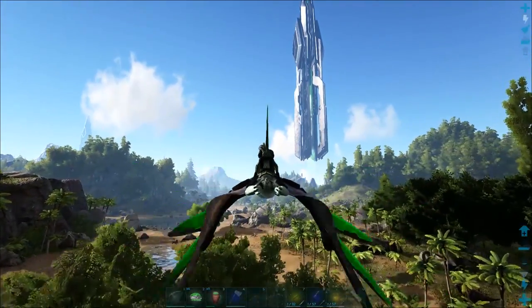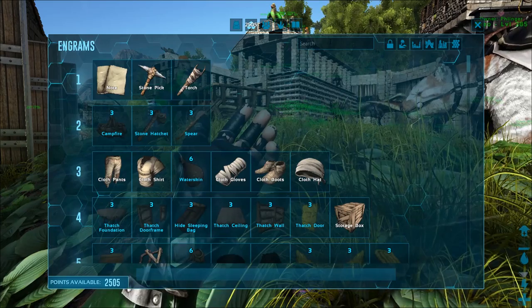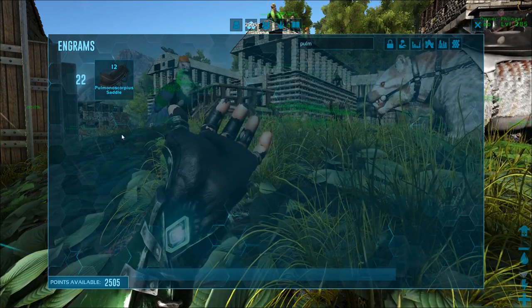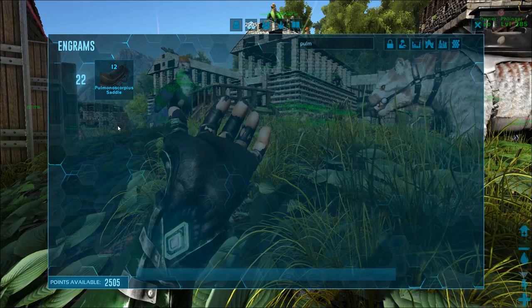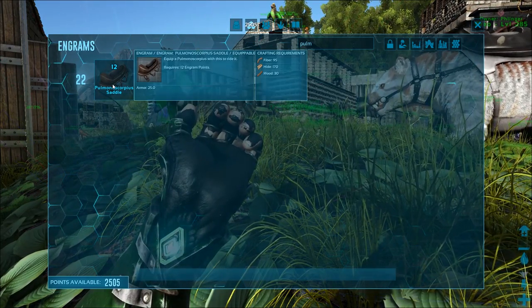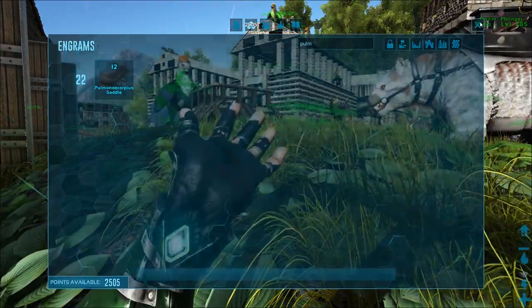Let's get back to base and talk about some certain builds on the Scorpion. The Scorpion Saddle is actually unlocked at a pretty low level - level 22. It only takes 12 Engram points, it's really cheap. It only costs 95 fiber, 170 hide, and 30 wood.